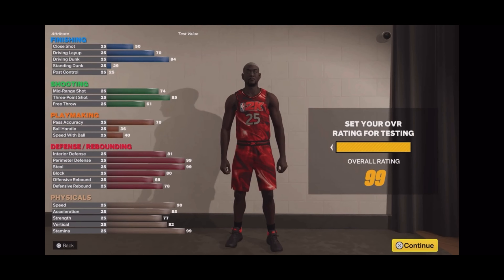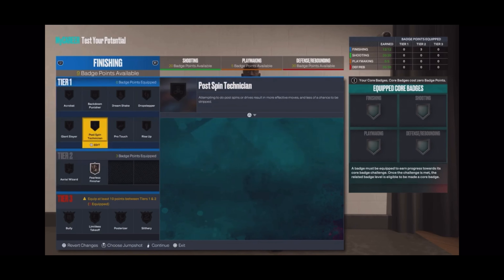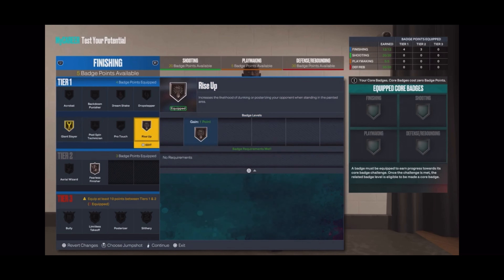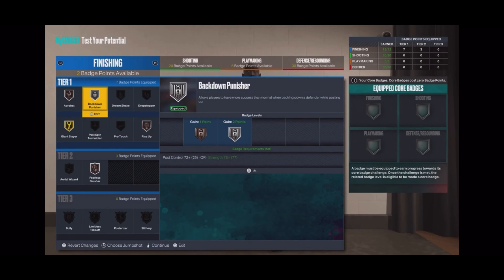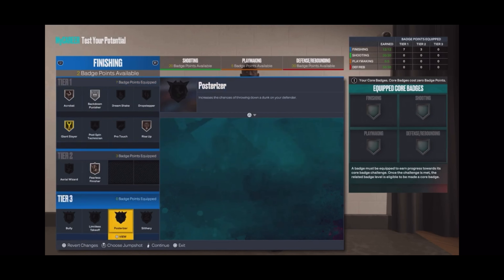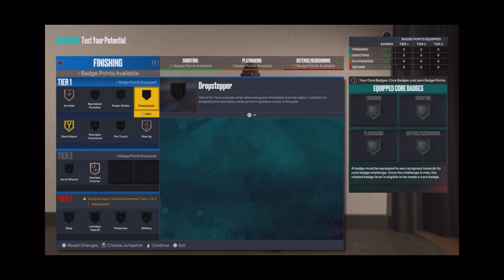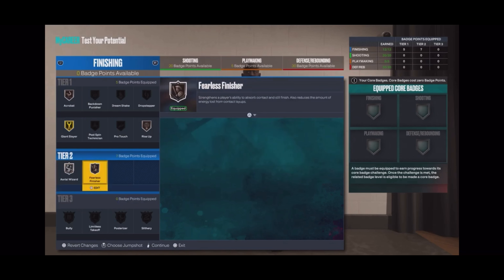Let's go over the other badges we didn't cover - finishing and playmaking defense. We got 12 finishing badges so we're gonna rock giant slayer, fearless finisher, rise up, and acrobat. After acrobat we can put points on aerial wizard. I was thinking back down punisher but that's not our game. I'm gonna go with aerial finisher. We can't get tier 3 finishing badges since we don't have enough points, so aerial wizard helps you finish alley-oops and go back up off rebounds - that's a good badge.